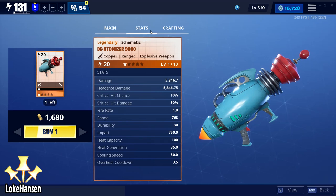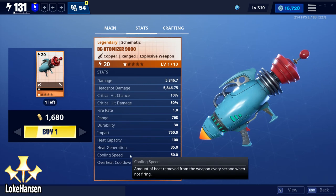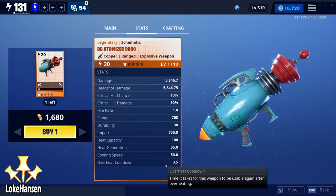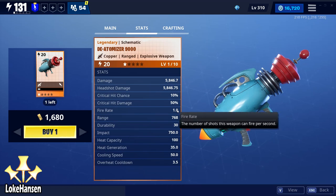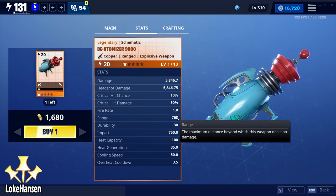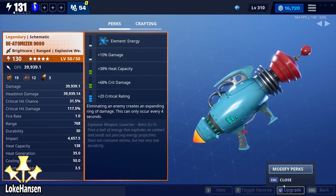Just by looking at the stats, you're going to see new things: heat capacity, heat generation, cooling speed, and overheat cooldown — which alone should tell you that we are dealing with a completely new type of weapon. Spoiler alert: it doesn't mean jack — just disregard it completely. It has a pretty decent fire rate, and like other explosives, it has no ammunition — it just uses its durability.